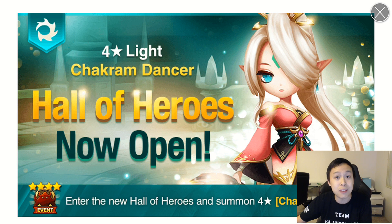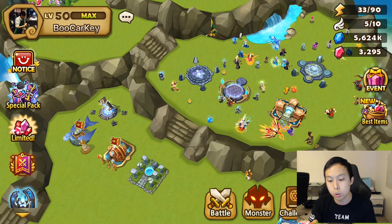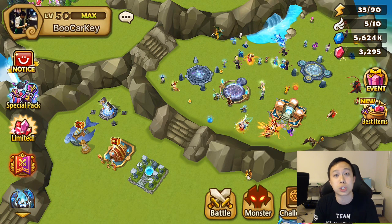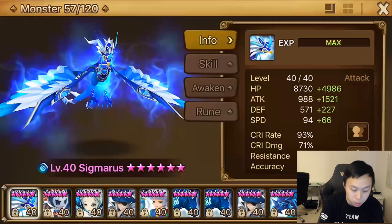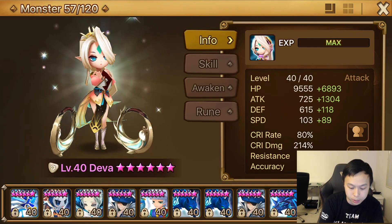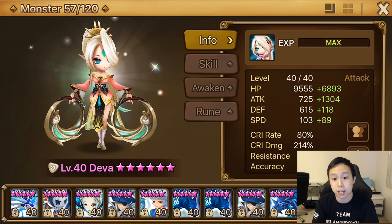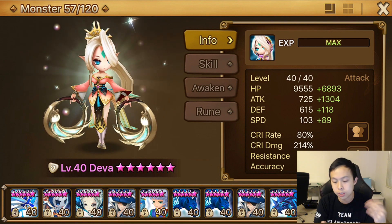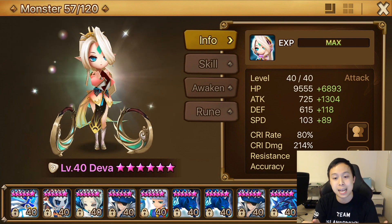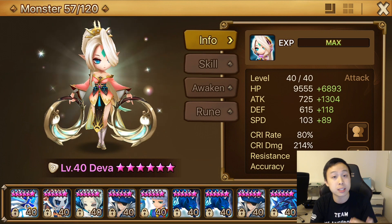We're going to go right ahead and dive into it and take a look. I do have an account here — BooKarKey, aka WeakDog from the Twitch channel — who let me use this account to test it out. He has a Deva here. Unfortunately, it's not skilled up, but he allowed me to rune it up. As you can see, these are some of the stats: it's got some HP, some attack, good speed, crit rate, and crit damage. Now let's go ahead and take a look at these skills.